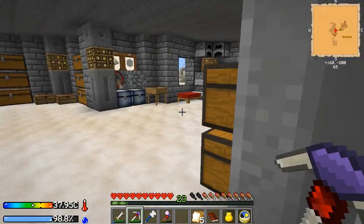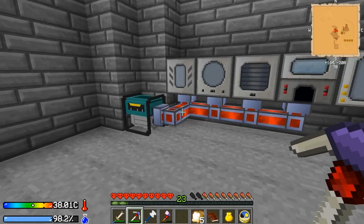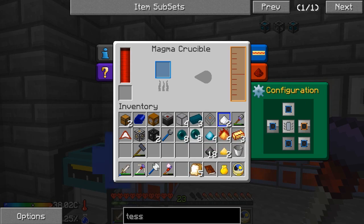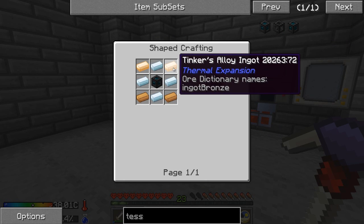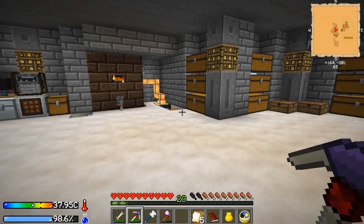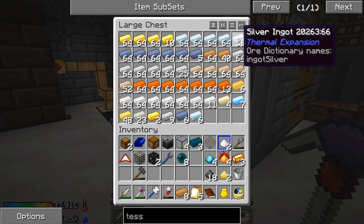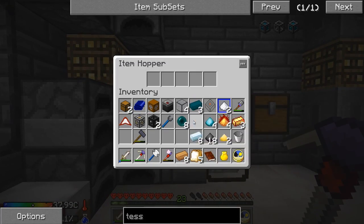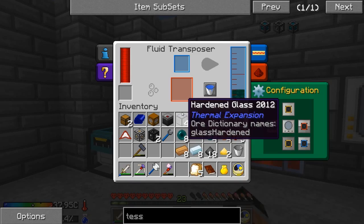I want to get this tesseract up and running - that's pretty much my goal at the moment. I want to get power up here without having to worry about running in line. I'd much rather have the tesseract up here powering these machines. This is going to need bronze and silver. Let's go grab that - I should have that made up already. Let's grab eight bronze. And I said silver. Let's go ahead and refill our camelpack while we're down here.